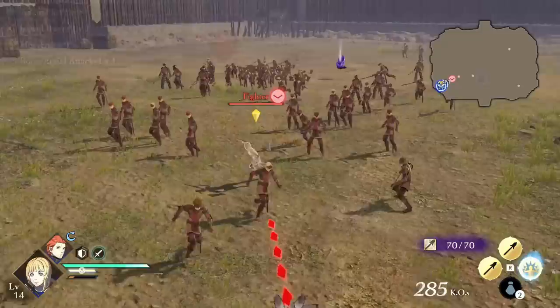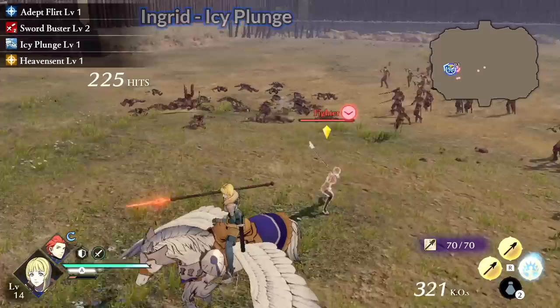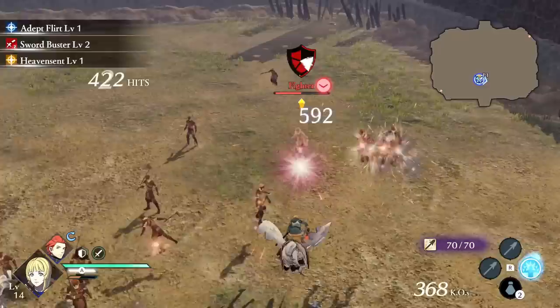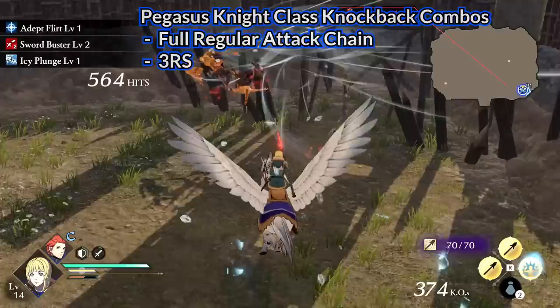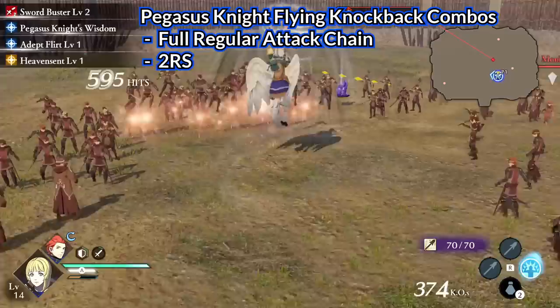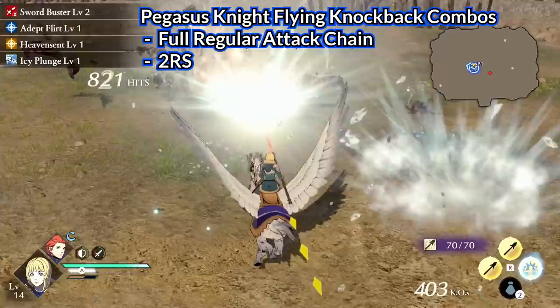Ingrid's Icy Plunge deals ice damage when you send enemies flying. You can tell it's working in a similar way to Dimitri, because Icy Plunge always activates on certain combos and you'll see enemies explode with icy particles. Ice damage can freeze enemies, so it's an incredibly good perk. To send enemies flying, almost always the full regular attack chain triggers Icy Plunge, and the 3RS combo also triggers it. For the Pegasus Knight class when flying, Icy Plunge triggers off the full regular attack combo and the 2RS combo. For any class, just check the upper left for when Icy Plunge procs.